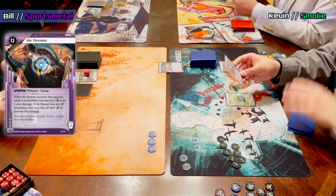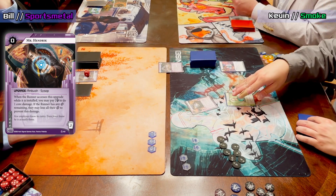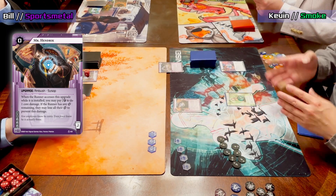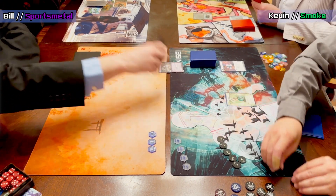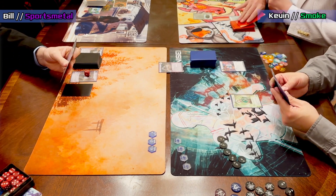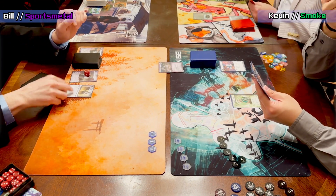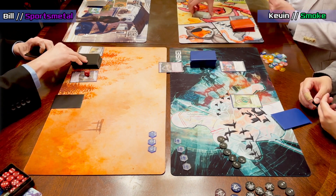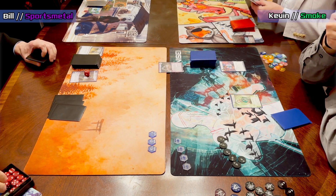This is click three access of Mr. Hendrick, a card you're starting to see a lot more in standard. Bill is choosing to pay for it and gives up his last click to avoid taking the core damage, then spends two credits to trash the Mr. Hendrick. If you don't trash it, it will just accumulate cards and protect itself. Bill's credit pool is at three.